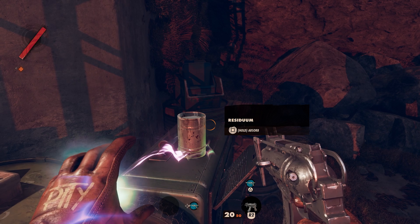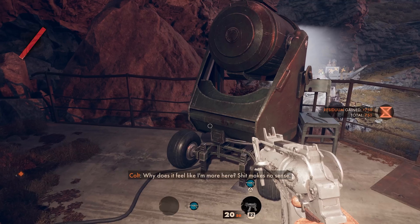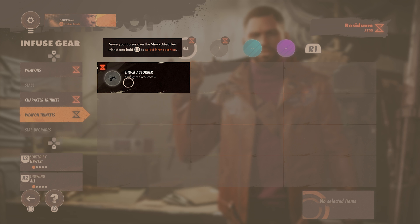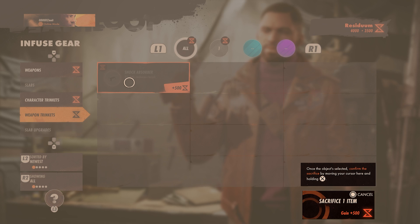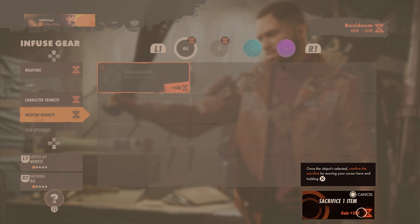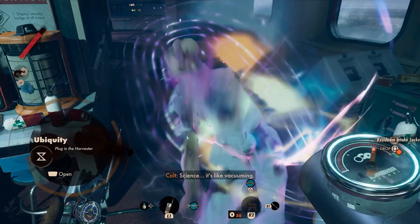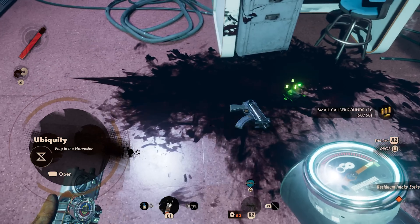In order to improve Colt on his loops through Blackreef, you'll be able to use Residuum. Like your upgrades in Hades, Residuum will improve Colt's abilities by allowing him to take certain items with him through loops. Like your gun? Keep it. Enjoy the abilities your new slab power offers? Use it forever. This is why Residuum is important, and this is how you gather and use it.